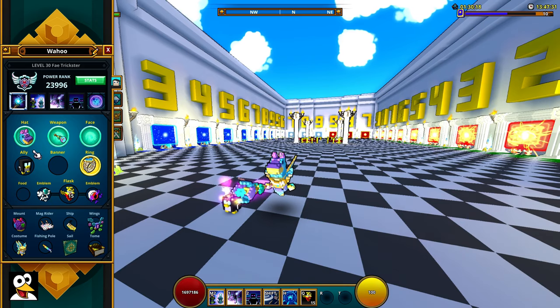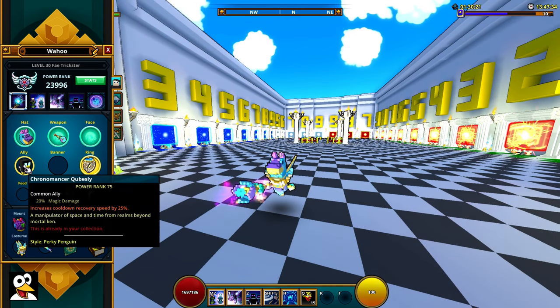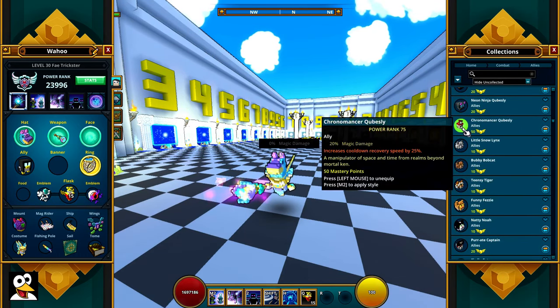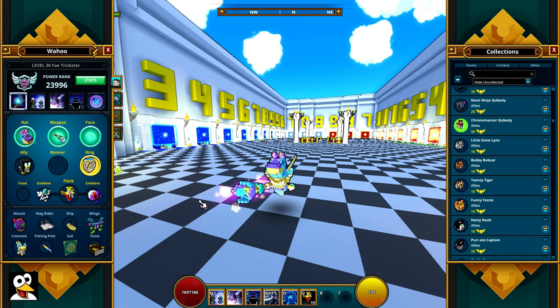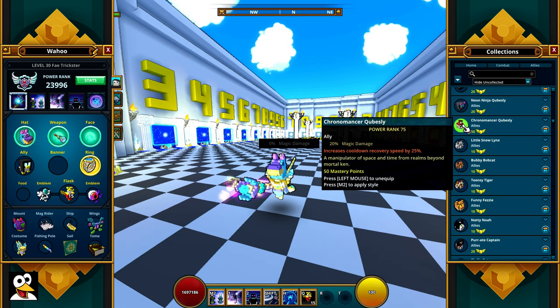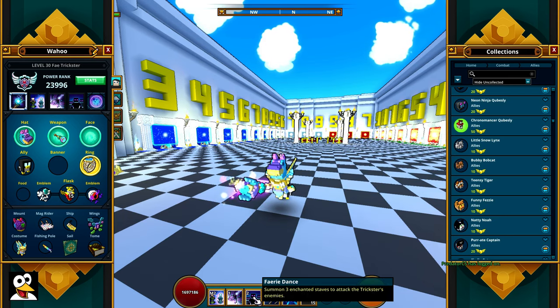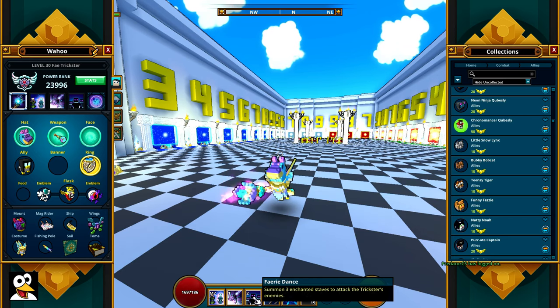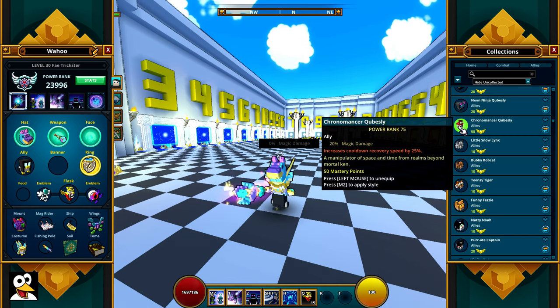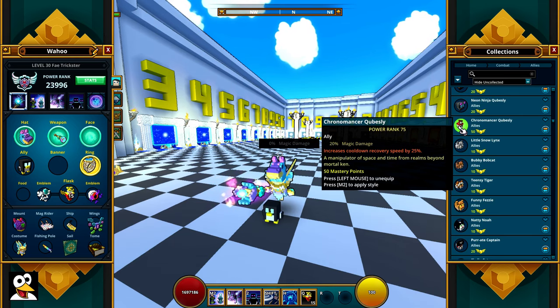For your ally, you want to use the Chronomancer Cubeslee. Any ally that gives you 20% magic damage is what you want, because that's going to add damage to your auto attack — all magic damage basically translates to more auto attack damage. The cooldown reduction is not that awesome; your ultimate is pretty cool but doesn't do as much damage as just auto attacking. So if you can get something else that still gives 20% magic damage without relying on cooldown reduction, you should definitely get that one instead.